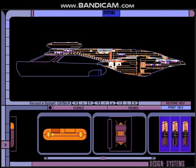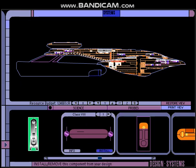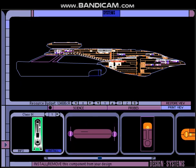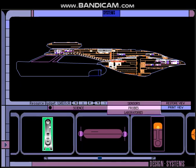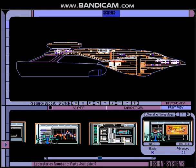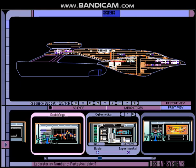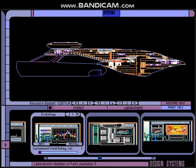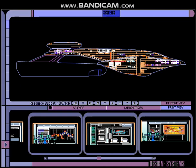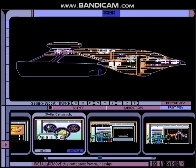It'll be very useful when going on missions. Labs — seven, eight, and nine — that's what labs we got. Five labs. Cultural anthropology, cybernetics, exobiology, planetary science, and stellar cartography. Very nice.